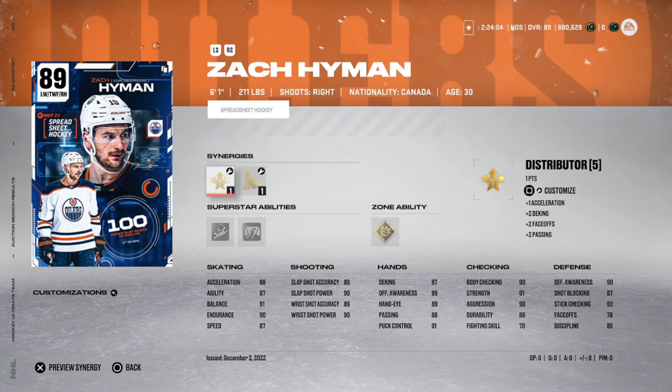First up in the B tier — and he is only ahead of UC Sorrows in this event — it is the 89 Zach Hyman. He does have Spark and Wingman, but Spark is very hard to activate because it is very difficult to get cards that don't have Spark and Fly the Zone. You'd rather have Fly the Zone than Wingman, so it is very difficult to get them both activated.